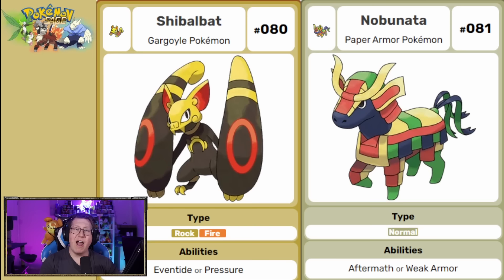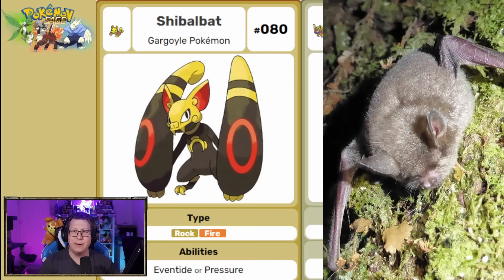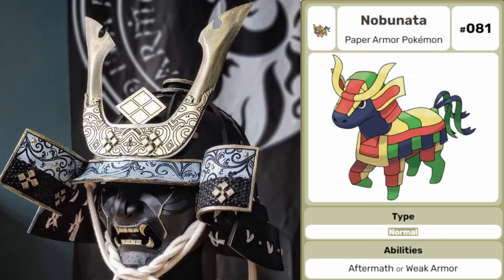These two Pokemon are not related — they just both don't evolve. First is Chabalabat, a rock and fire type based on a flightless bat — that's why its arms are so big — and it also kind of looks like a Gargoyle. The other is Nobonata, a normal type obviously based on a bull with a samurai-looking helmet formed by its horns, and it's very colorful — like a Pinata as well.